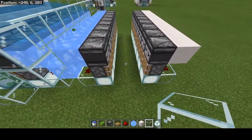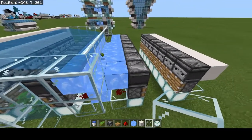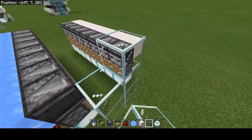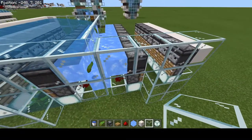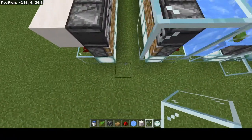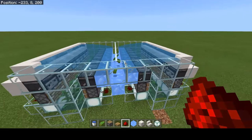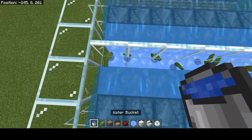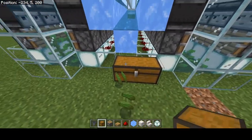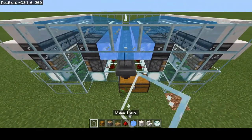Alright, so we've copied the observer and piston design with the solid blocks, and the glass and the redstone dust on both sides. If you want ice on this side or a solid block, it doesn't matter — I just like to be fancy. Then we're just going to connect our glass like this and do that on both sides. Now that we've mirrored the farm, all that's left to do is take our water bucket and place it across here. Then we just need a chest, a hopper, and a glass pane here.